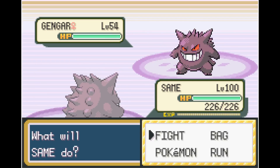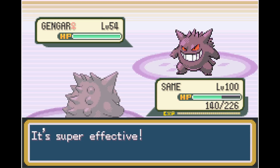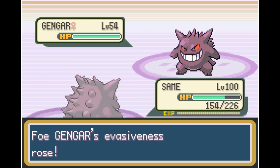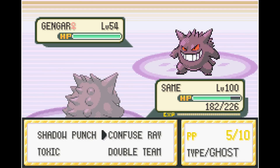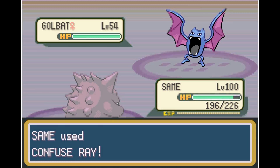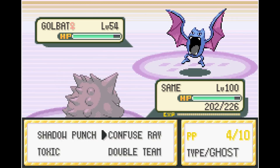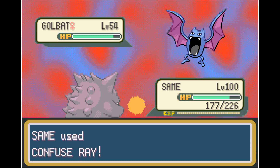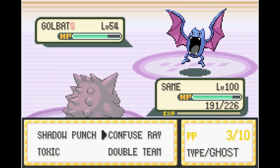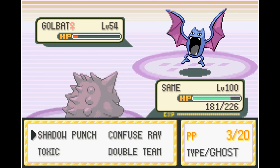Agatha's first Pokemon is Gengar. Gengar's moveset is pretty good, although we can't use Toxic due to all her Pokemon being Poison-type. We do have Confuse Ray, Double Team, and Shadow Punch to help pull us through. After setting up all of our Double Teams, we take out her Gengar with one Shadow Punch. I try to confuse Golbat and make it hit itself to save on Shadow Punch PP, but I realize I'm causing more damage to myself than to Golbat. So I go ahead and finish it off with Shadow Punches — two more is enough.